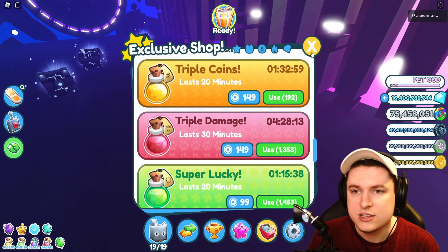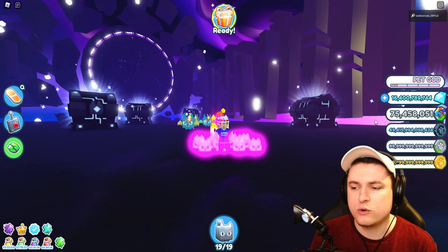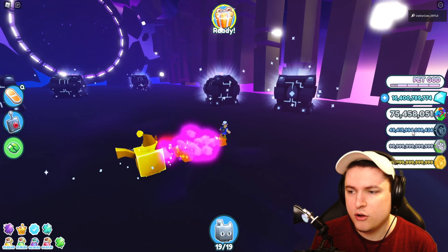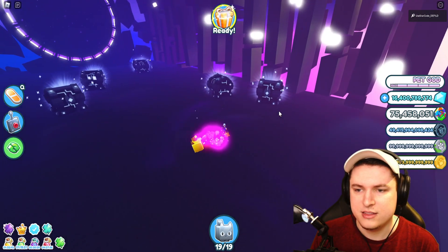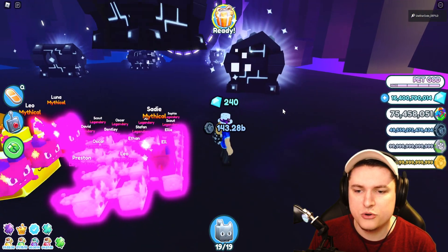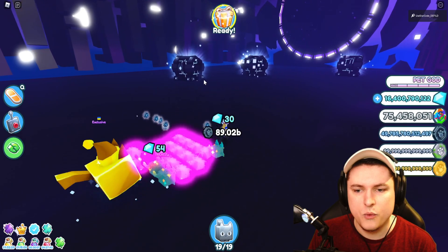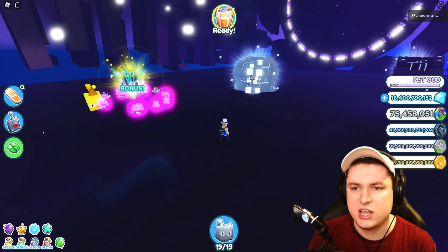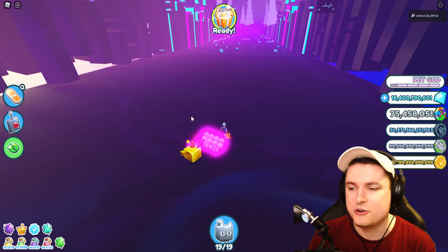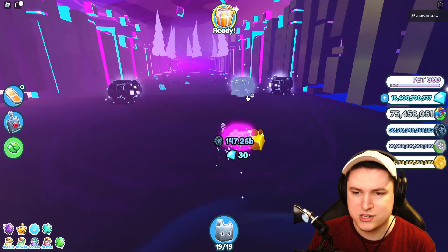You'll also want to pop yourself a triple damage potion and a triple coins potion - those two potions are going to make everything a lot faster. Now the only thing left to do is gather the money. The money is important because there's a 99 trillion cap. With this team it's going to be super easy - breaking just one chest already gets me 143 billion, and lucky packages give even more, like 157 billion. Just keep destroying these chests and you get 500 billion just like that, which is already halfway to the 99 trillion cap in one go.